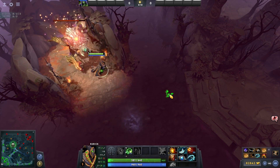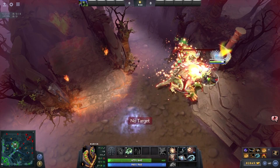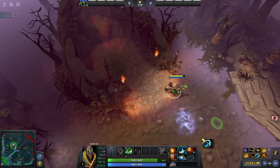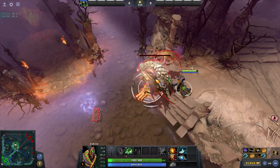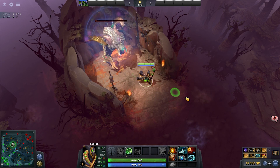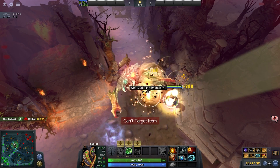Tranquil Boots is also an easier build-up for supports because of Wind Lace. With the buffs to Drums, Wind Lace is going to be very relevant since it's a key component of both Drums and Tranquil Boots. Tranquils is a little cheaper so we'll probably see more of that, but with Drums giving mana regen you never know.